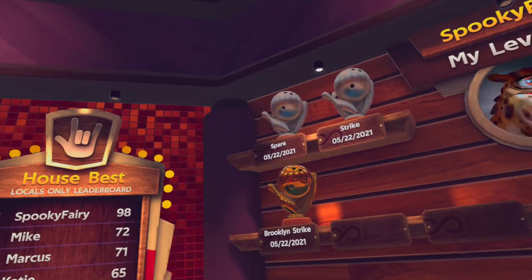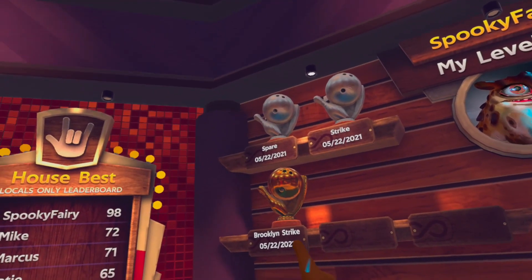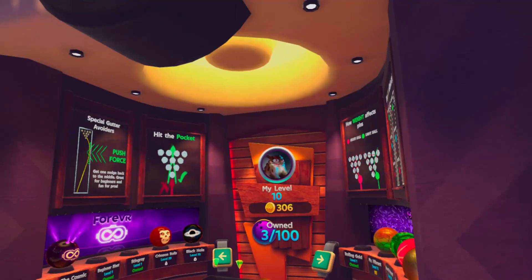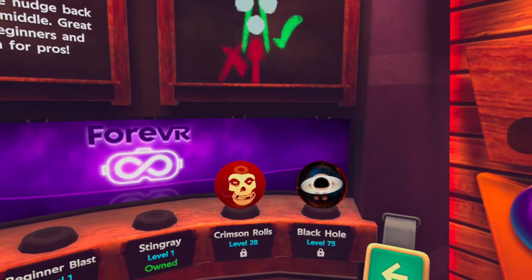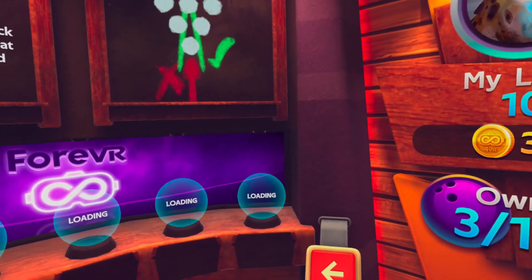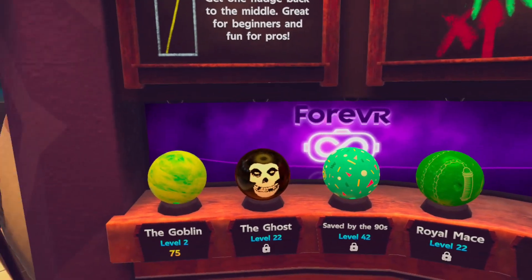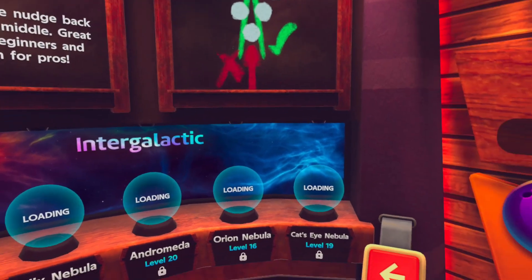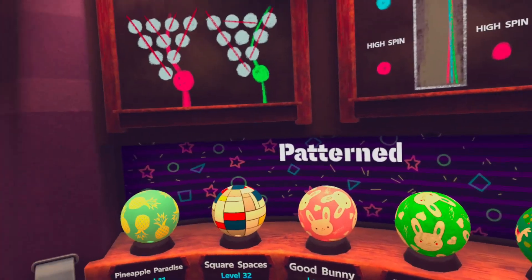Trophies that you get in the headset are actually appearing here with the date - pretty cool. I also want to check out the new level 10, so we might be able to buy a new bowl. I haven't bought a bowl before, so let's see if there's something nice. Let's check out both sides.